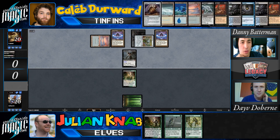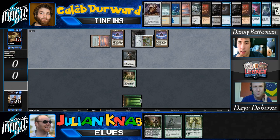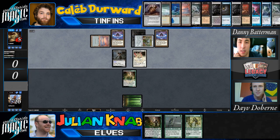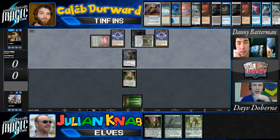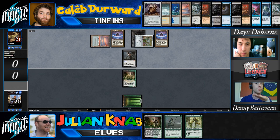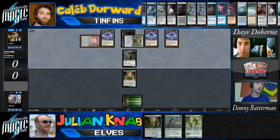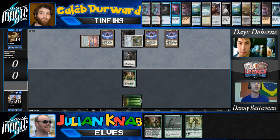Children of Corliss is a one-mana creature that says 'sacrifice this, gain life equal to the amount of life you've lost this turn.' So Caleb just drew 14 cards, paid 14 life, then spent one white mana to gain 14 life so he can draw another 14 cards. And the nice thing — the difference between Shallow Grave and Goryo's Vengeance is Shallow Grave just cares about whatever the top creature of your graveyard is, so Caleb can use more copies to continuously bring back Children and draw even more cards.